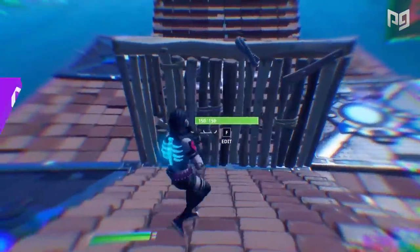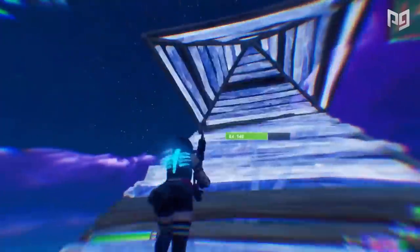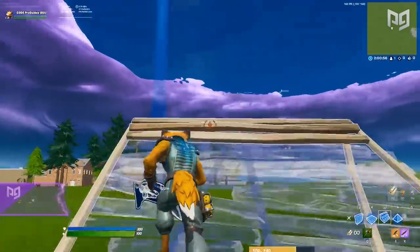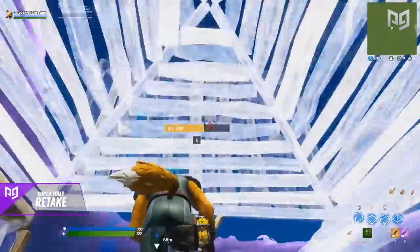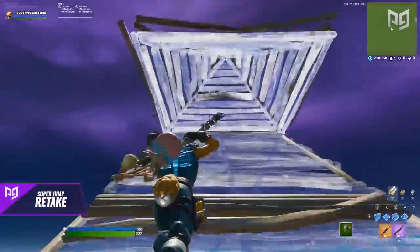In case you're wondering whether there's a more straightforward way to use the super jump technique, here's a retake variation shown off by user Yellow Panther. You start off just like with any other retake by doing a scissor ramp. Once you reach the point where you want to initiate the jump, place down a cone instead of stairs.